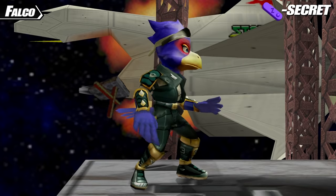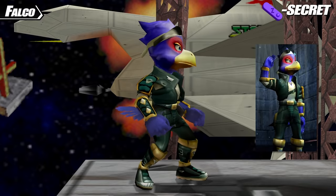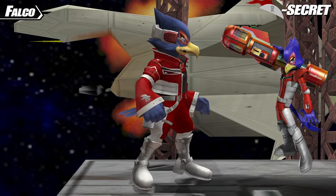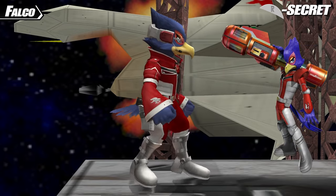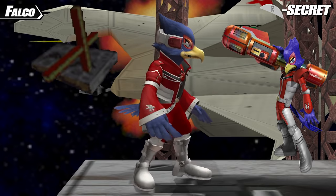For his Z secret costume, Falco turns into his appearance from Star Fox Adventures, which looks very different and frankly kind of hilarious. And his R secret costume similarly makes him one of his other designs — his appearance from Star Fox Assault. There really was a time when they just didn't know what to do with Falco's design.